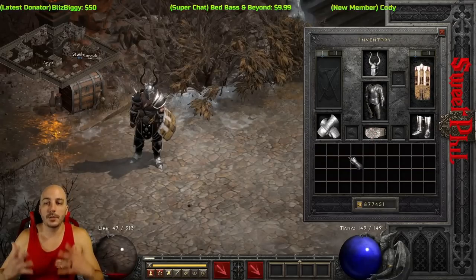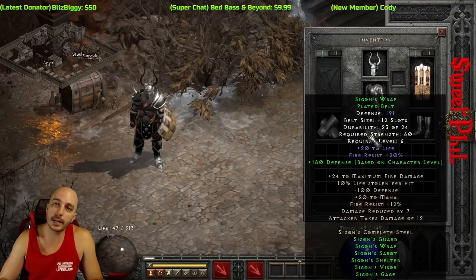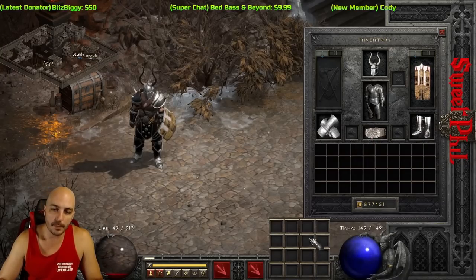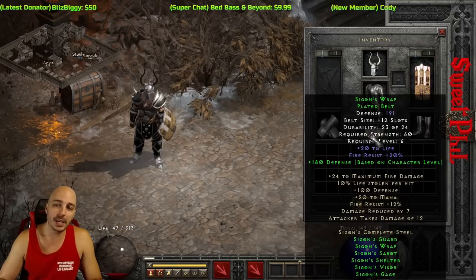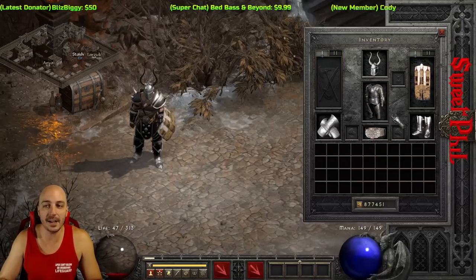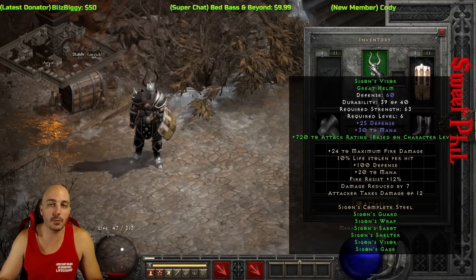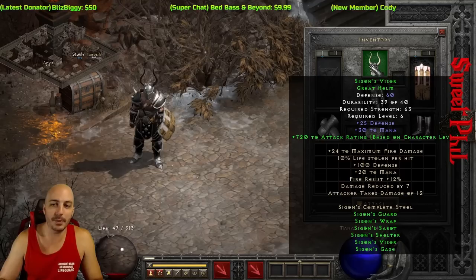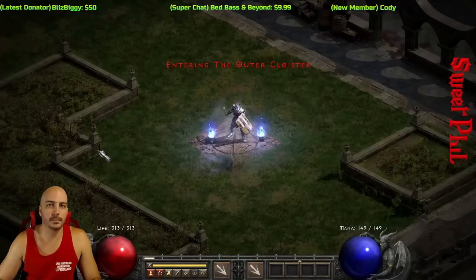Since the newest patch you can upgrade set items. For something like the Death Sash people upgrade it to hold more potions, but with Saigon's Wrap you already have full capacity, so there's no need. Upgrading raises the strength requirement quite a bit and while it does raise defense, defense at higher levels is essentially unimportant. So in general I would not upgrade any of the Saigon pieces.